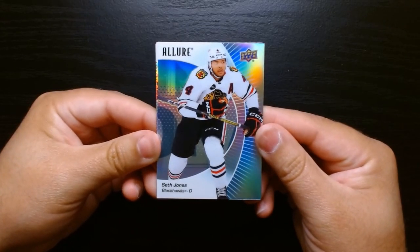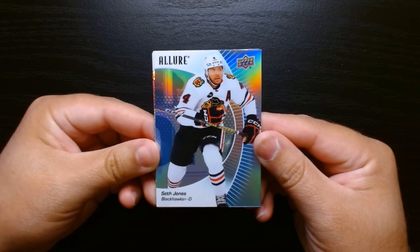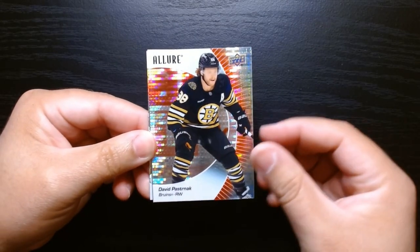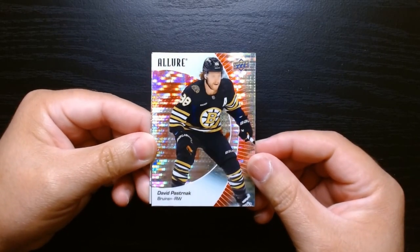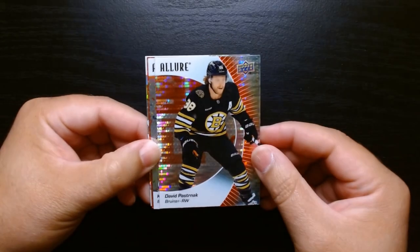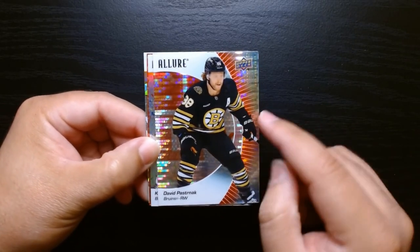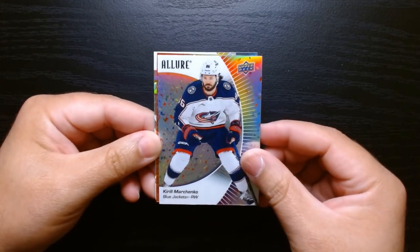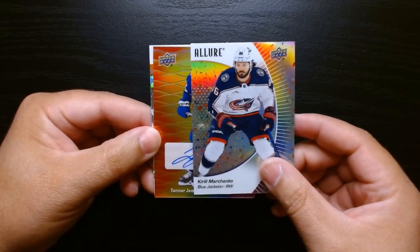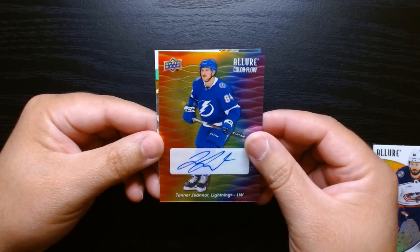It says two rookie cards on average per box and we already got two rookies — the McMahon regular rookie and the Farrell cracked ice — so maybe that was our last chance at a Connor Bedard. But look at this: a David Pastrnak on this red parallel. And Kirill Marchenko with this confetti-effect parallel. Then we got an orange auto — a Tanner Jenot of the Tampa Bay Lightning!